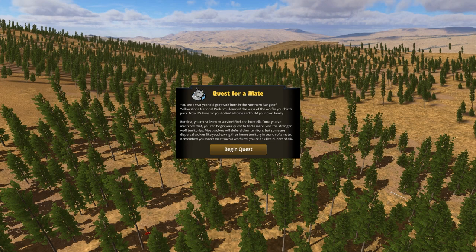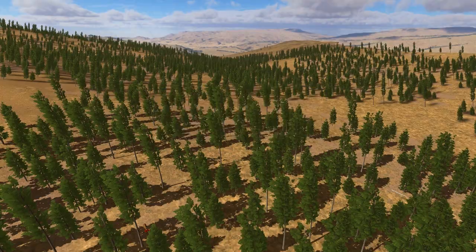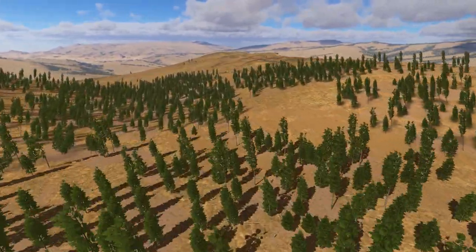Hello everyone and welcome back to Wolf Quest: The Lost Tales. We are here once again in Amethyst Mountain with our next side story wolf, who you guys have voted for over this past weekend. We're going to go ahead, hit Begin Quest, and we're going to be playing on Pretty Easy this time.